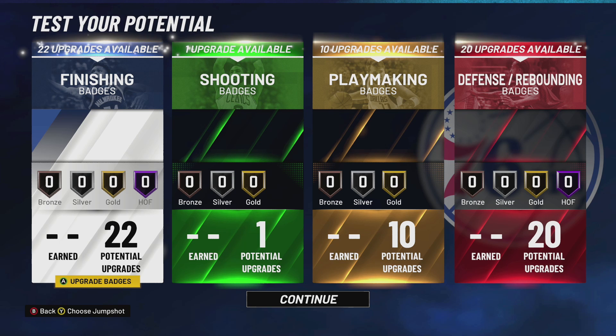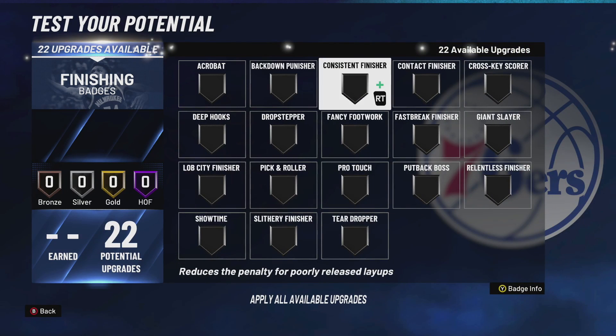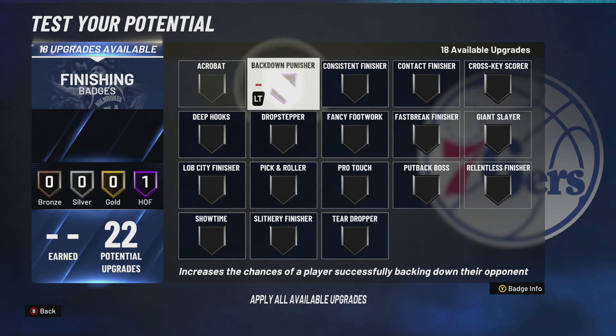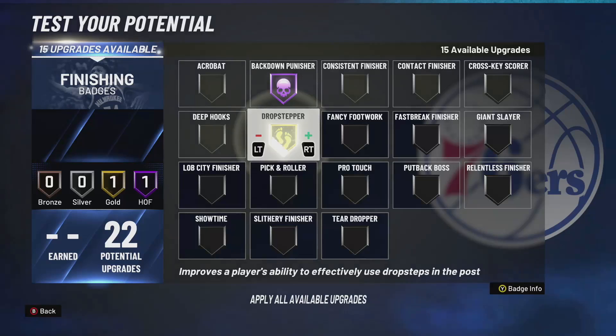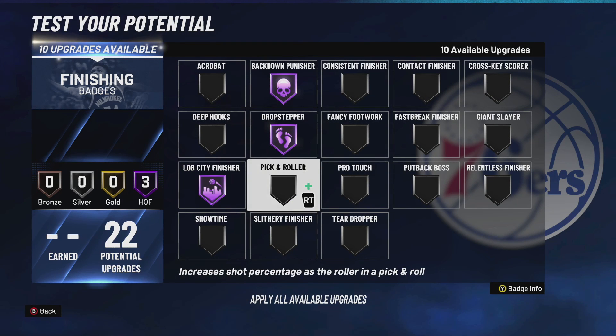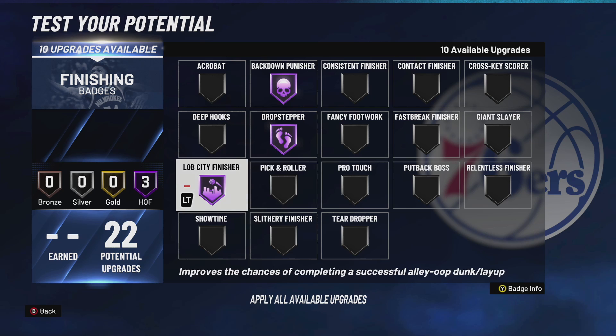As you can see, my build gets 22 finishing badges. My build is more of a post scorer, so I use Hall of Fame Back Down, Drop Step, and Lob City — I run Lob City because I play twos a lot with my friends.